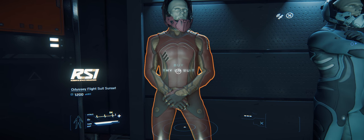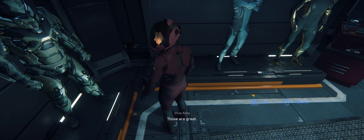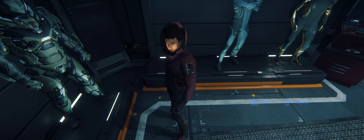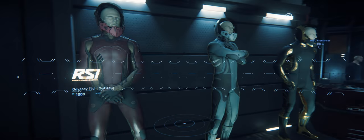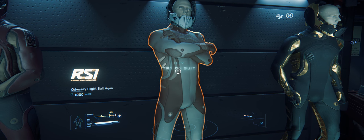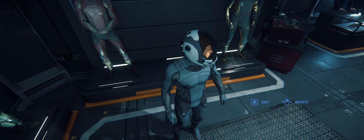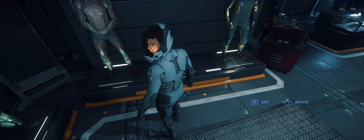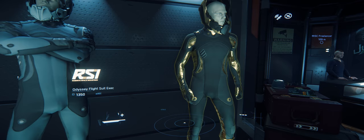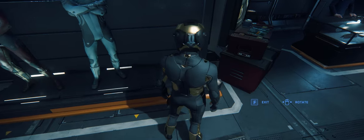This is another Odyssey flight suit — Sunset. This is the Aqua. And for those of you that like a little flare, this is the Executive flight suit.